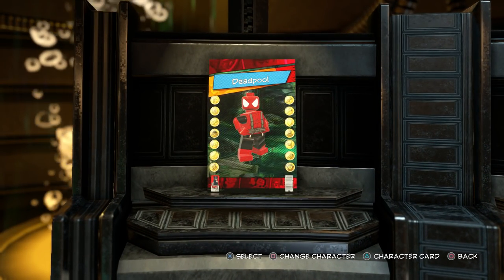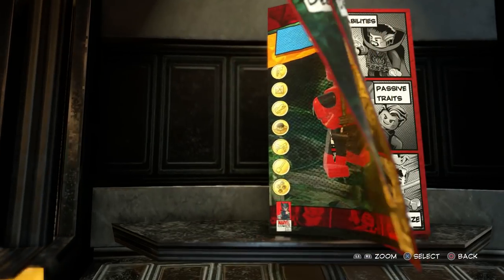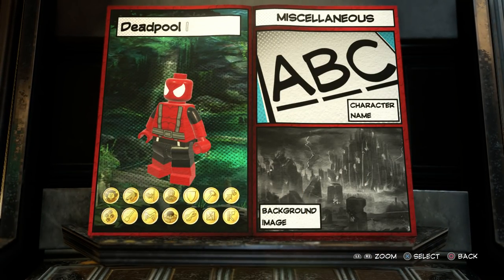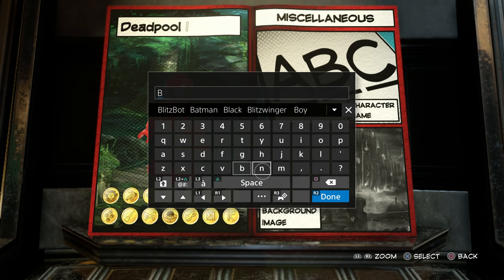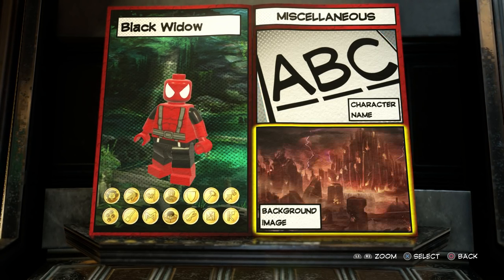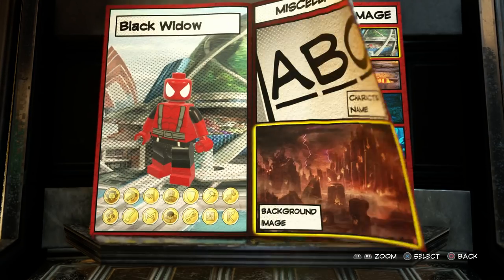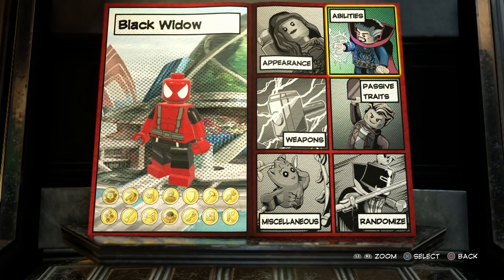Today we're going to attempt to create Black Widow, which will hopefully be a whole lot of fun. The first thing we're going to do is go ahead and change the name from Deadpool to Black Widow. Also, don't forget — if you're enjoying this video, you guys supported the Infinity War Steve Rogers video tremendously well. If you like this one, hit that like button. I'll try to get more of these up for you guys quicker.